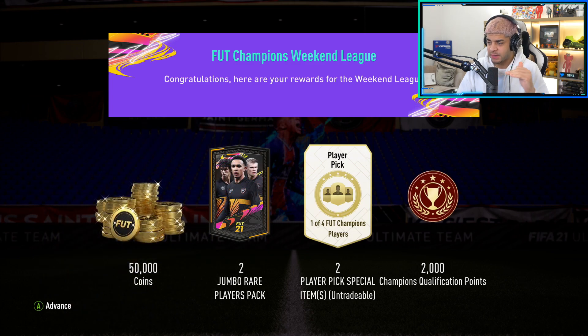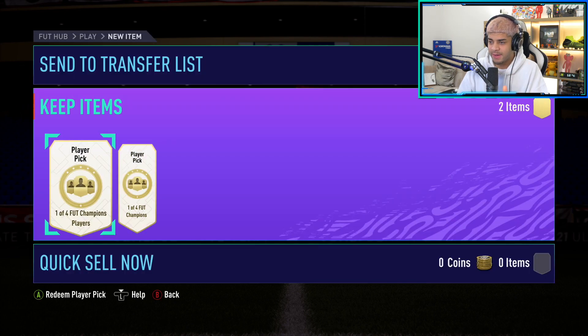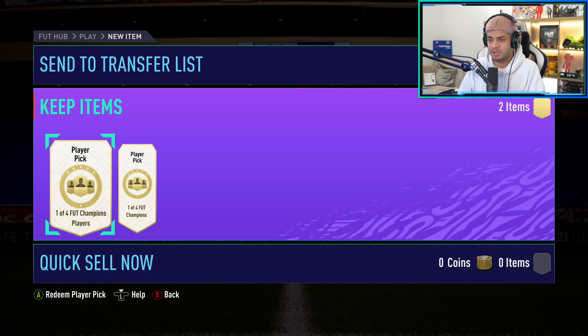So we get 50K coins and 200K packs because I did get Gold 1, and then there are two player picks. I'm going to save those 200K packs for tomorrow, but we will open the red picks right now. Guys, smash the like button right now. Also, I'm live on Facebook Gaming right now, so be sure to follow me - the link is down below. I need your luck, so smash a like - the more likes, the better luck. We want 85 Gomez, 85 Zaha, or I'll even take the 85 Paulinho.